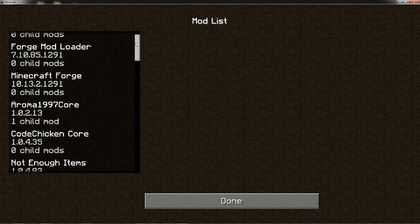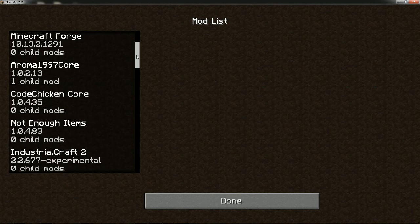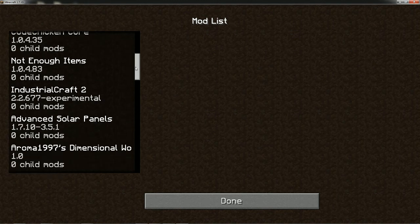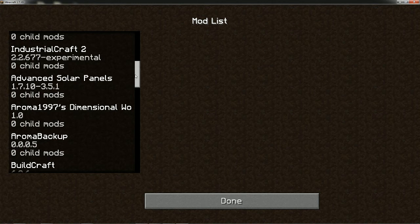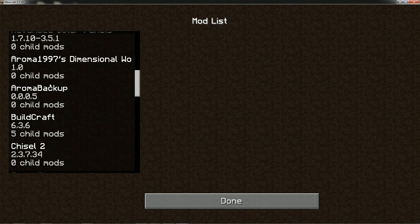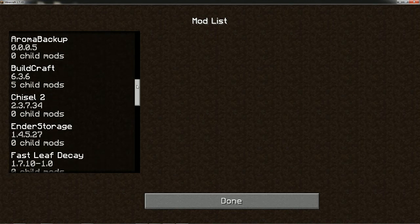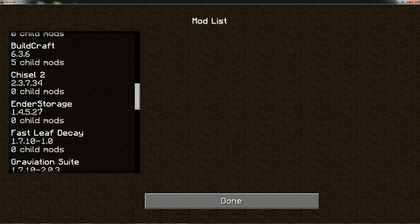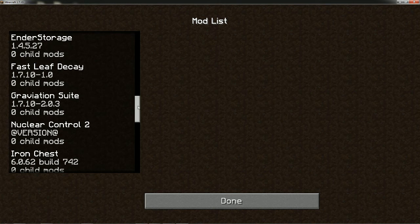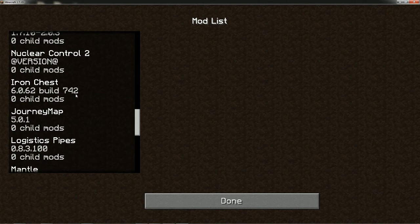I'll just go over a little bit what I have in here. Obviously all the Forge stuff — Minecraft Forge. Aroma is basically for backing up; you have to back up your Minecrafts nowadays. Code Chicken Core, Not Enough Items, Industrial Craft 2. The stuff that goes with Industrial Craft 2 is Advanced Solar Panels. I did add the Dimensional World just so I can have a mining world. I'm not using Mystcraft or anything like that. There's BuildCraft, Chisel 2 — I do love Chisel 2, that's more of a graphics type thing. Ender Storage — I need something to be able to transport from one dimension to the other.